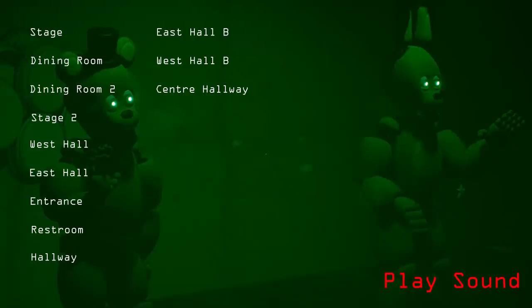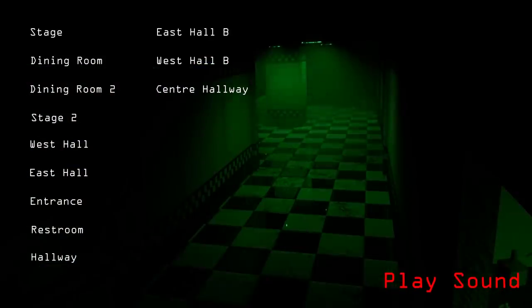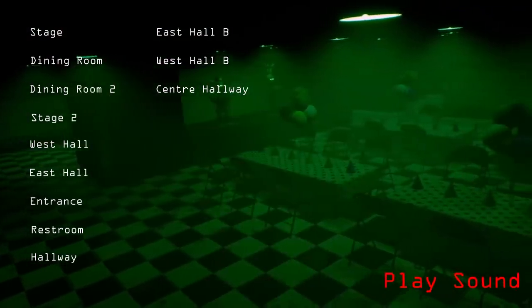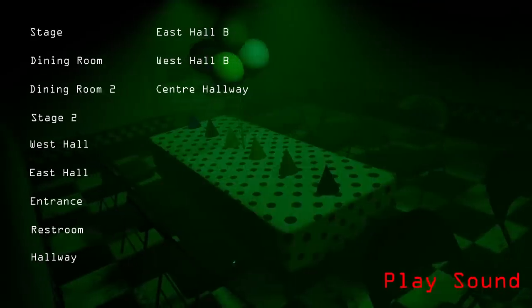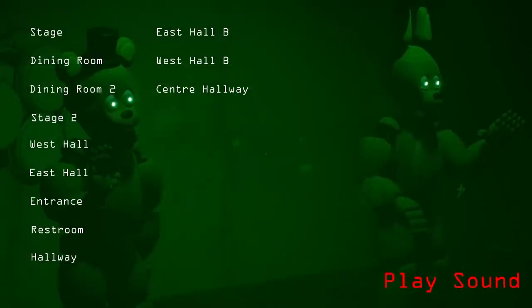All right, so this is the camera system. We got Stage, Dining Room, Dining Room Two, Stage Two — there's a decent amount of cameras. Entrance, Restroom, Hallway, East Hall B, West Hall B, Center Hallway. There's no camera on Fredbear at first, but then here he is on Stage Two. We can also play a sound but that doesn't work yet. I got stuck trying to exit the cameras — you gotta press E.